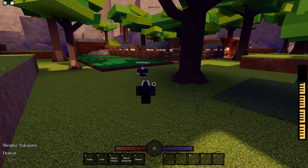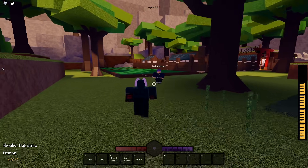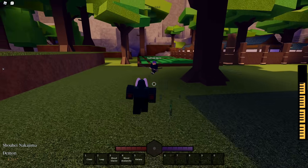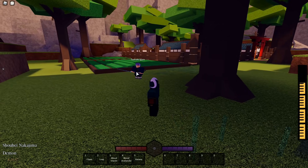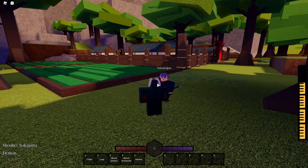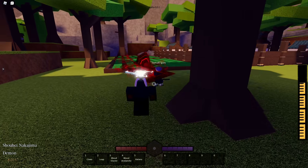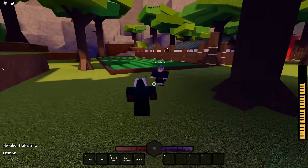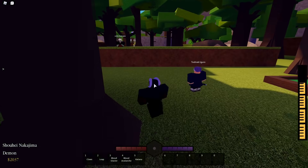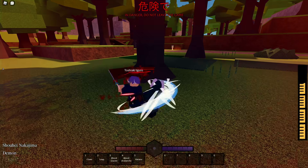Alright guys, now we're gonna go ahead and move on to the third skill for water breathing, which is going to be Flowing Dance. Go ahead and use that skill for us so we can take a look at it. As you guys can see, pretty much every single skill that water breathing has once you're a hybrid looks so much cooler. These last two moves do have a longer cooldown, so we're gonna have to wait just a quick second for him to get that move back up, and then he's gonna use that skill on us.